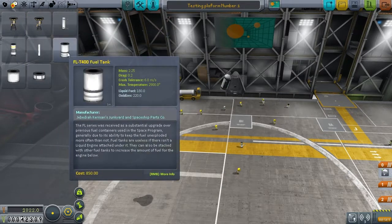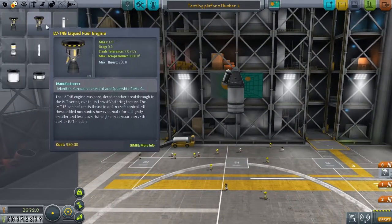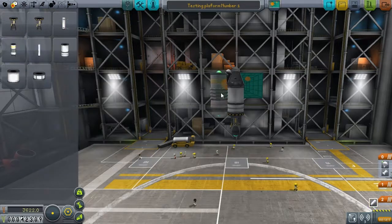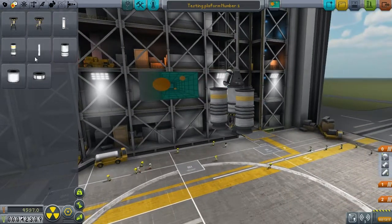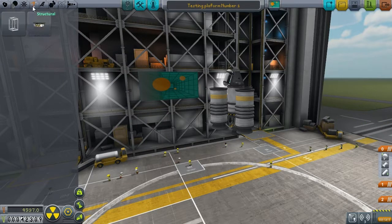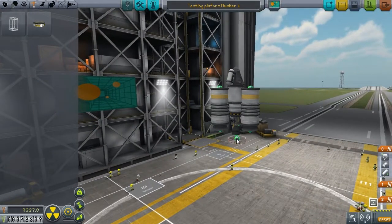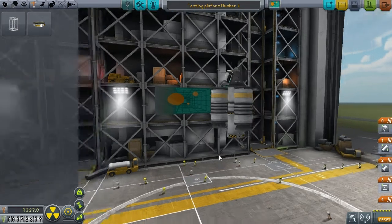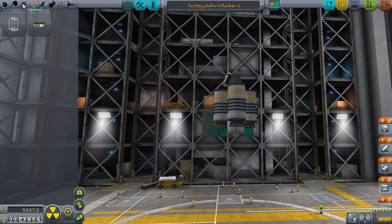We know what gets us up quite high. I'm going to go with the same plan. So in here should be a decoupler. We're going to build an actual second stage. This is the test platform that needs to do everything up in the air, so what we need to do after that is something to get us up to 2.4 kilometres.